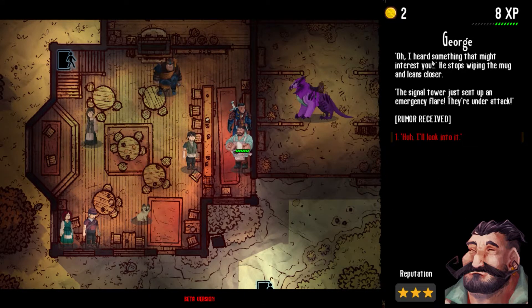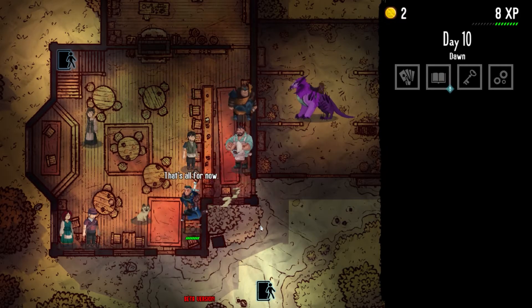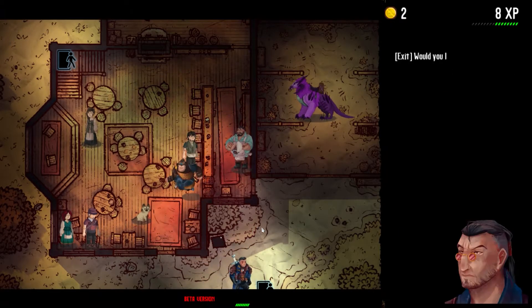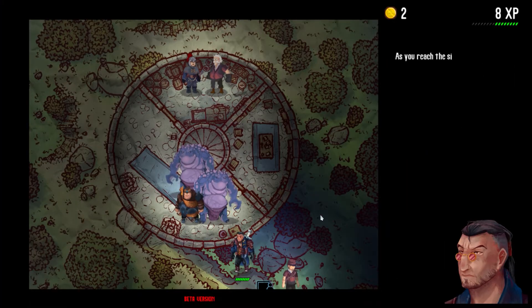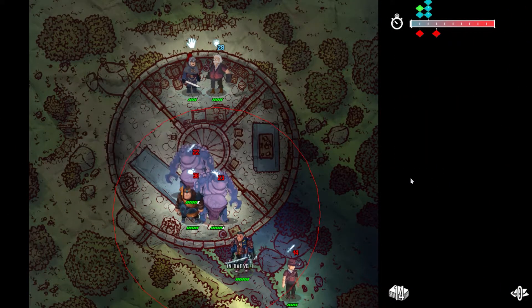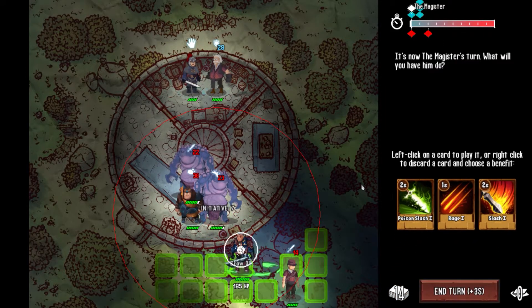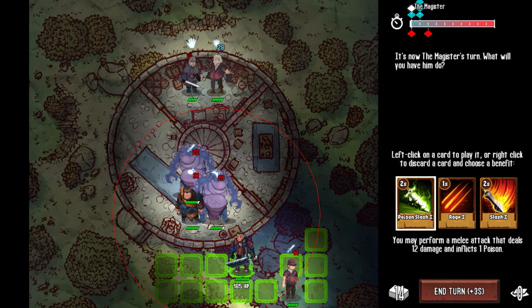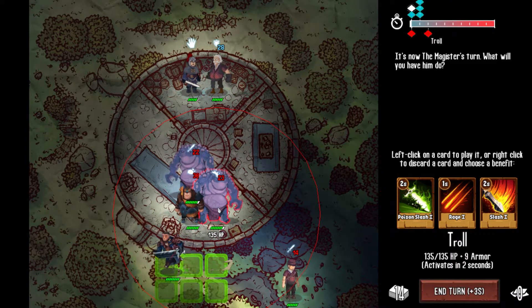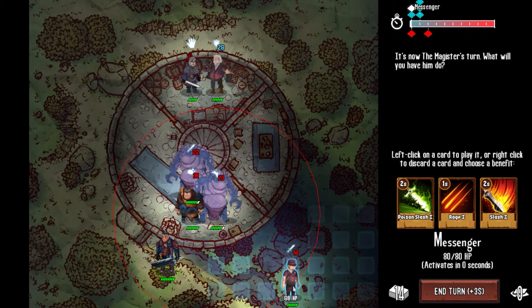Each magister will also have a negative trait of some kind — some sort of affliction. They could be an alcoholic, or a very pious person that needs to go to a temple every day. The very first time I played, my magister hallucinated, which is fascinating because these afflictions affect multiple parts of the game. They affect combat because they will have some sort of cards added to your deck that are not so great. In the case of someone who hallucinates, one of the monsters on the field will actually not be real, and you won't know until they try to attack you or you attack them.